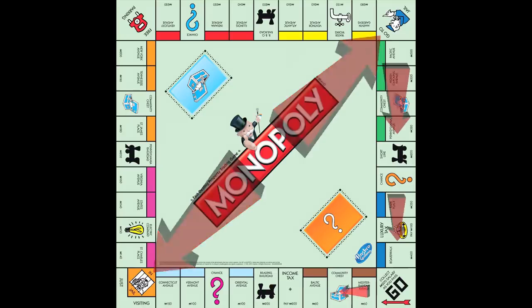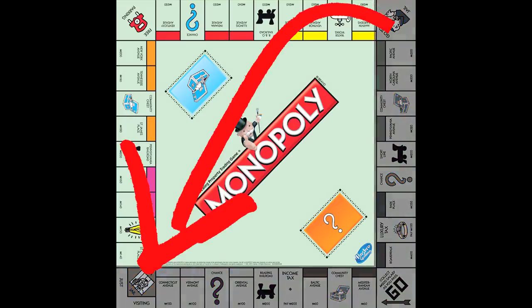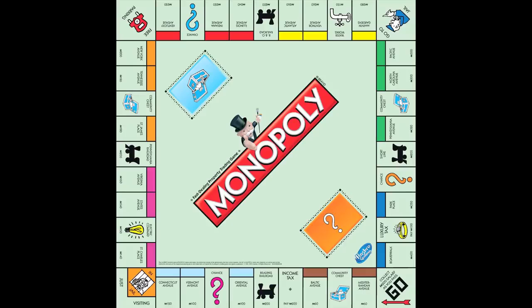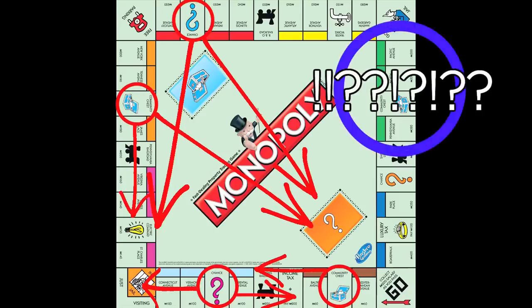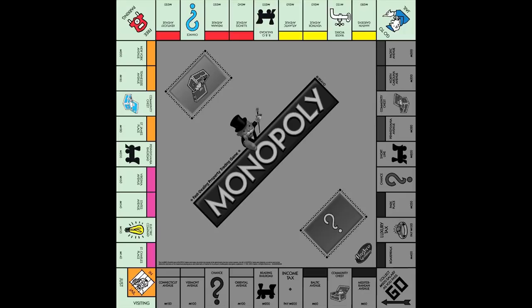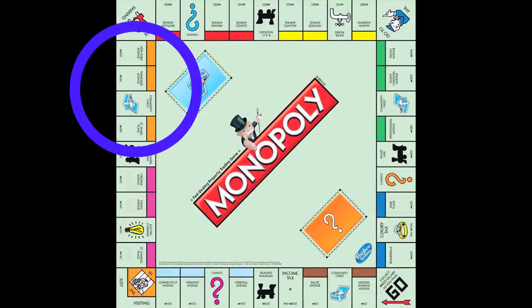The properties immediately following go to jail are at a disadvantage, because anyone who lands on go to jail isn't going to land on those properties that time around the board. For example, the green color group is my least favorite, because it's immediately after go to jail, it's expensive to build on, there are no chance cards that send players there, and any chance or community chest cards that send opponents to jail or to go totally screw green over.